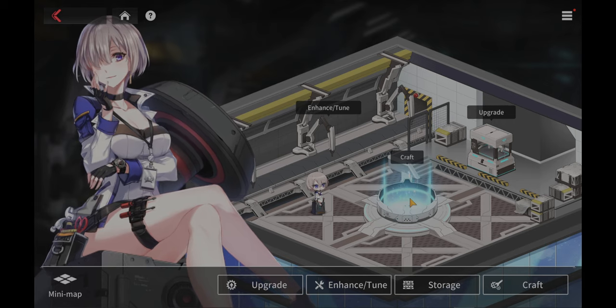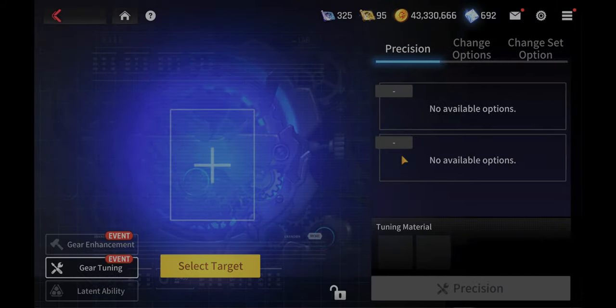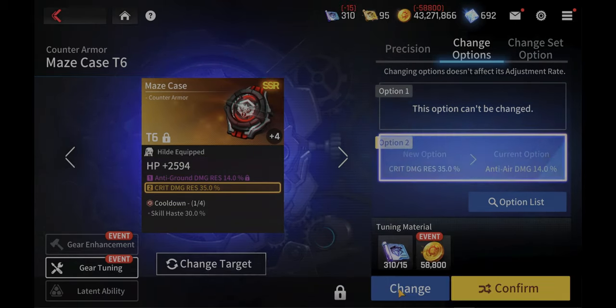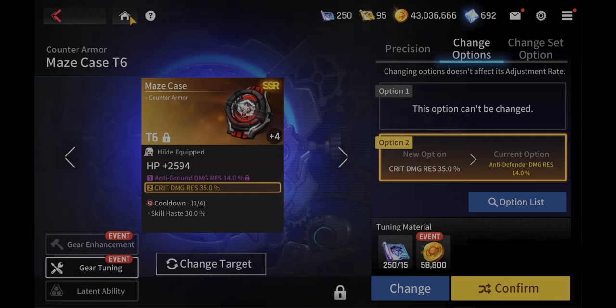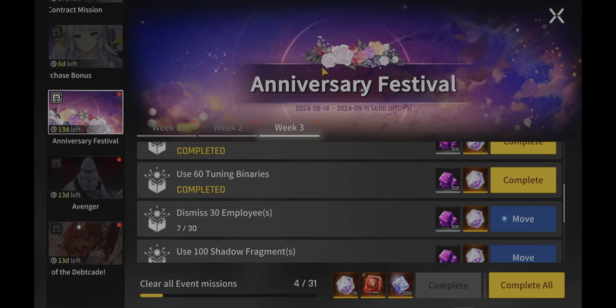You can always go there. We need to use about 60 of these. Basically, you go into gear tuning, select the gear you want, and start changing stats. I might change the skill haste. Let's do one more. Boom — easy 60 right there.